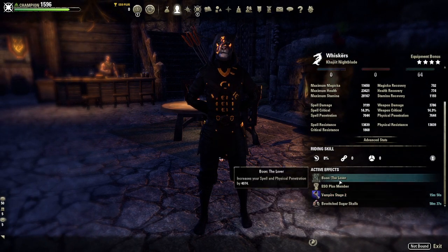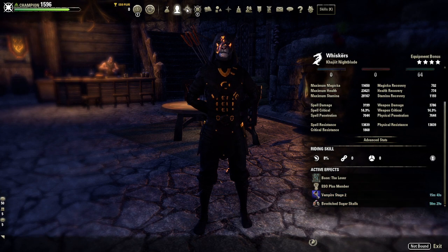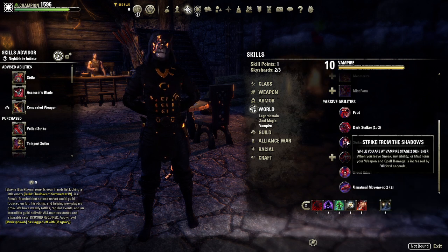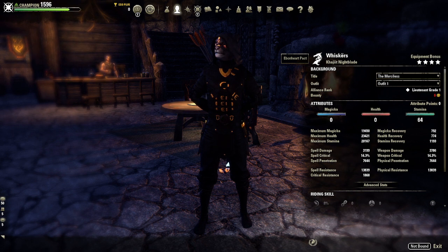Some important things to note: make sure you're a Vampire Stage Two. We're using the Lover Mundus Stone and Bewitched Sugar Skulls. The reason we're Vampire Stage Two is for the Strike from the Shadows passive and the Unnatural Movement passive - when you leave sneak or invisibility at Stage Two you gain an additional 300 weapon damage. For race, a Khajiit gives extra critical damage when procs crit; I prefer Khajiit, but Wood Elf is also great for movement speed and a little extra sustain, and Orc is fine for extra sprint speed.